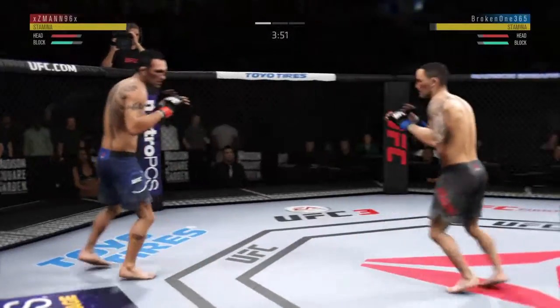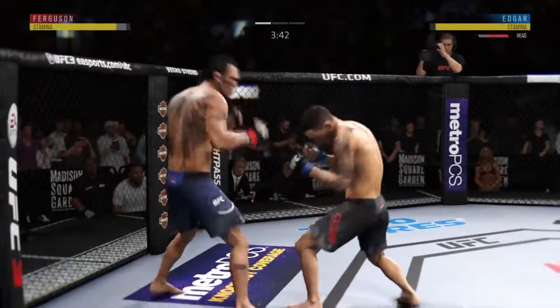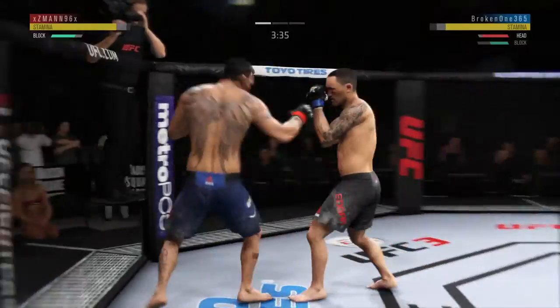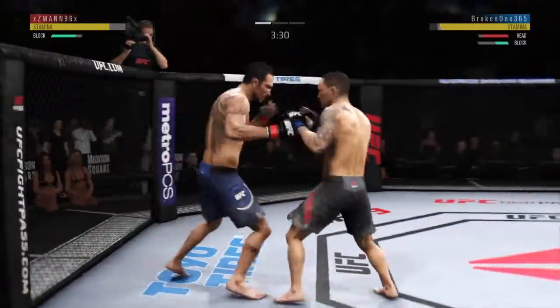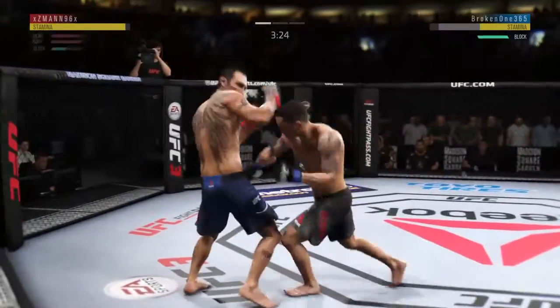Ferguson's overhand punch to the head doesn't get to the target. He telegraphed that one, and it gets blocked. And he connects with the punch there. He's keeping his head protected here — excellent blocking, huge block there. Right on the button.